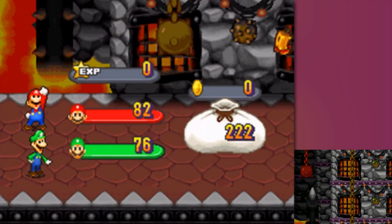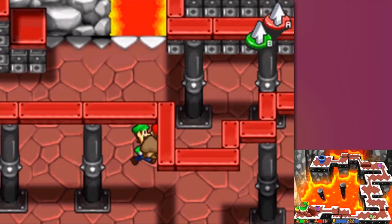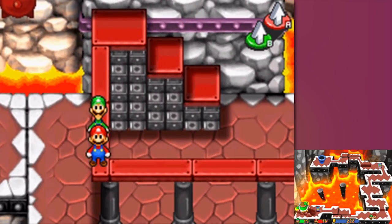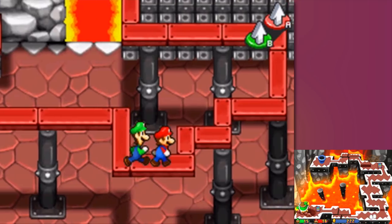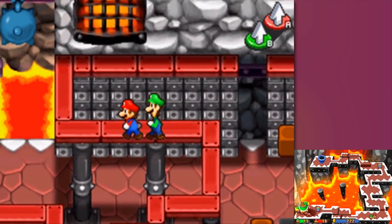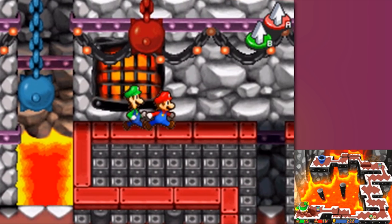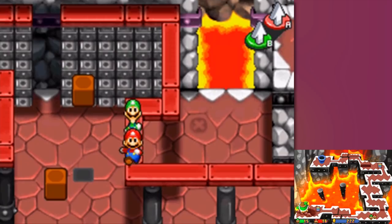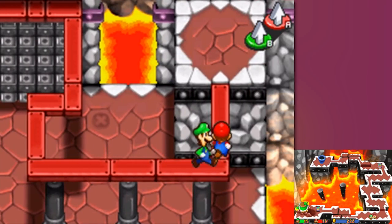Two mushrooms for our troubles right there - traded in one green shell for two mushrooms, can't complain about that. Now there's nothing left to do here than head up to the scaffoldings and walk with our d-pad, not our circle pad, because I am not about to drive myself that mad trying to do this with precision that way.